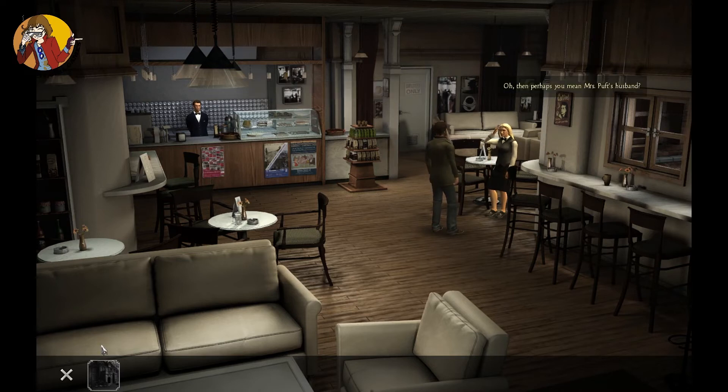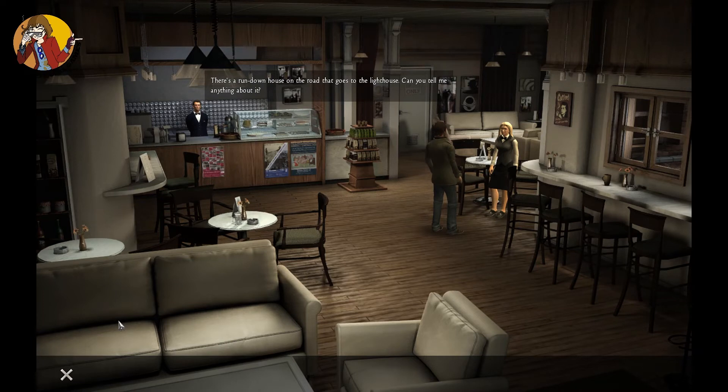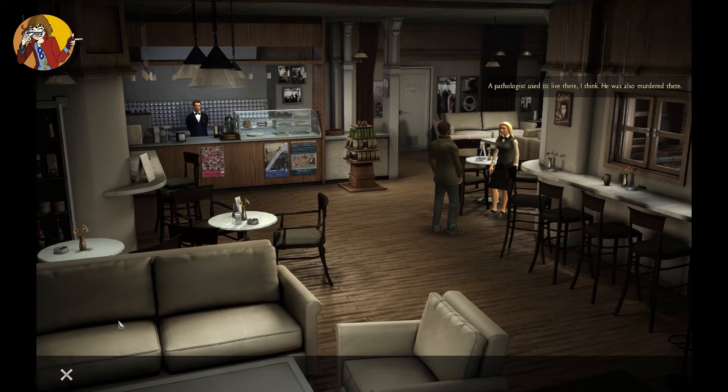Then perhaps you mean Mrs. Puff's husband. No, I don't think that's him. Has he got a doll called Mr. Bobby? What? No — you must mean Bobby. Well, whatever, forget it. There's a rundown house on the road that goes to the lighthouse — can you tell me anything about it? A pathologist used to live there, I think. He was also murdered there. But wild horses wouldn't drag me there. Maybe I'll see you later.